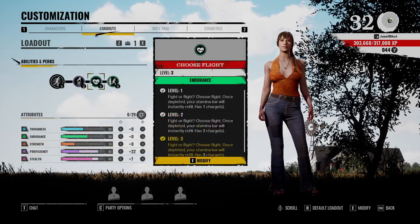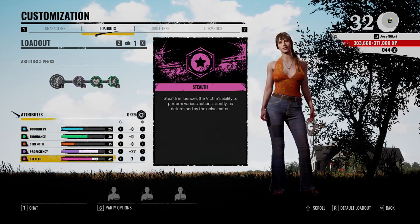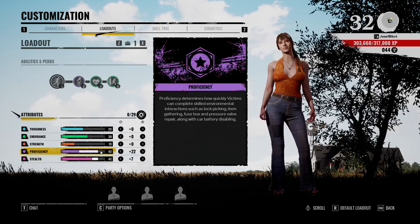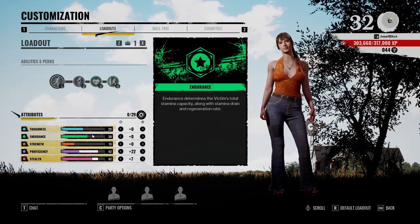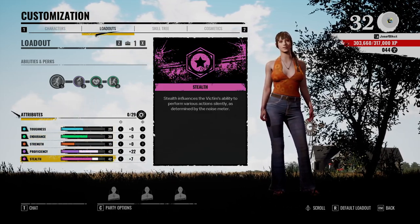Lastly, when you're doing your loadout, one small tip: I found that stealth over 42 is kind of worthless. So just get to 42 stealth, then get a bunch of proficiency if you need to. It all depends on your build, but I wouldn't recommend going over 42 stealth. That's all, thanks.